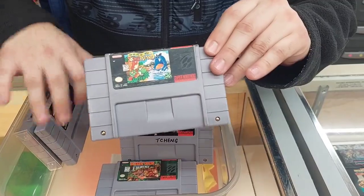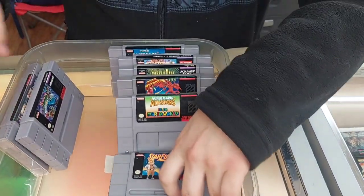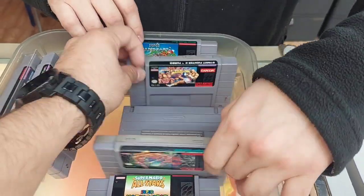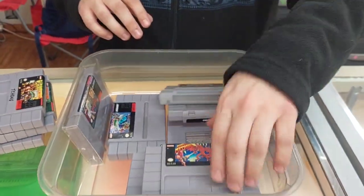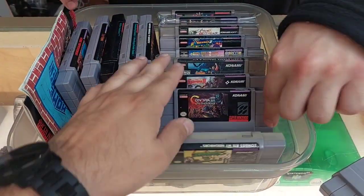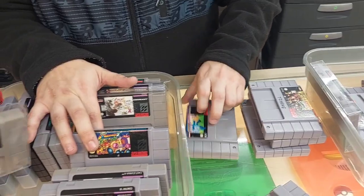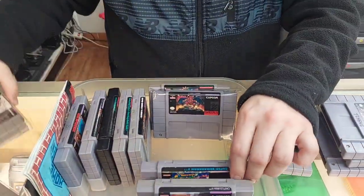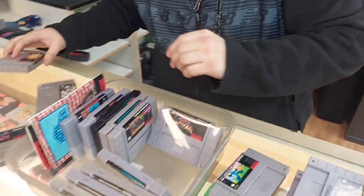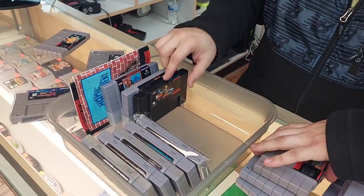We've also got TMNT 4, Yoshi's Island, Donkey Kong Country, Star Fox, Super Mario All-Stars with Super Mario World, Secret of Mana, Street Fighter Turbo, the Super Game Boy, Zombies Ate My Neighbors, Contra 3, Castlevania 4: Dracula X, Mega Man Soccer — actually pretty decent — Super Bomberman 2, Chrono Trigger, Demon's Crest, and Earthbound. Earthbound is probably going to be $995. Also Killer Instinct.